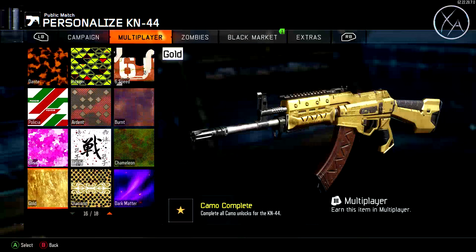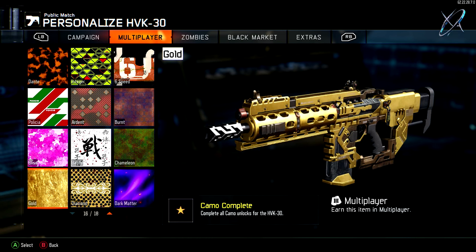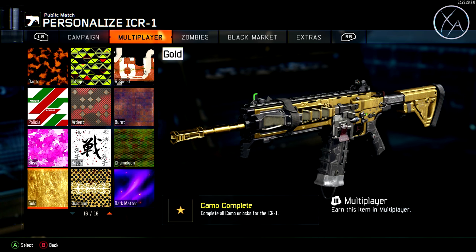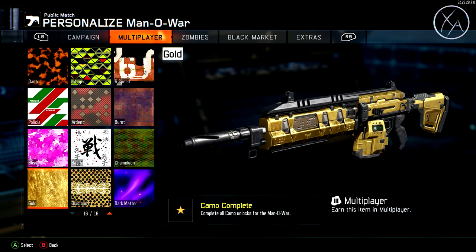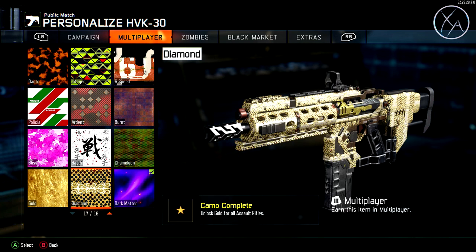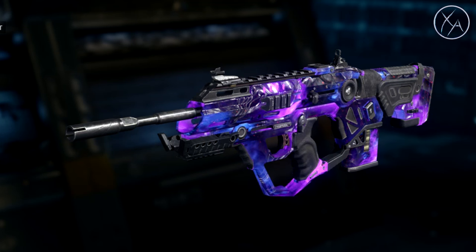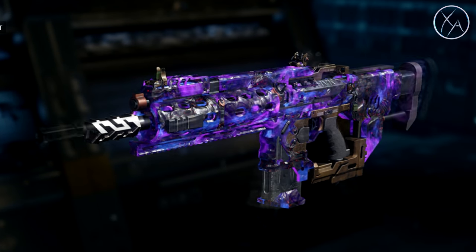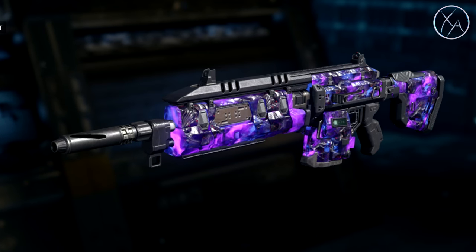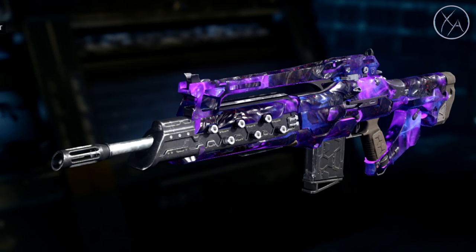Once you complete all of the challenges for a particular gun, you'll unlock the gold camo. Once you get gold for every assault rifle — excluding the MX Garand, which you don't need — you will get Diamond for the assault rifle class. And then once you get Diamond for every weapon in the game, which we've covered in our previous Dark Matter guides, you will get Dark Matter. If you enjoyed the video, a like rating is always appreciated — don't forget to subscribe for more. Talk to you guys next time.